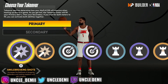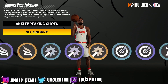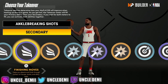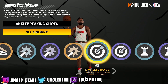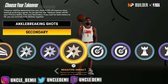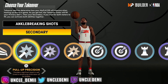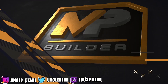This is the ankle-breaking shots takeover — to get those hop jumpers and stuff like that to drop people. Then you have some options: you can go with the finishing moves for those contact dunks, or limited range three-point shots, or reduces the impact of shots against pull-ups, step-backs, and spin shots. Some people go with ankle-breaking and then pull-up precision — most people go with that as a guard, so we'll go with that too.